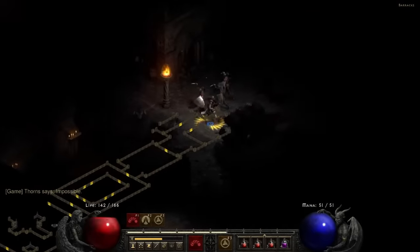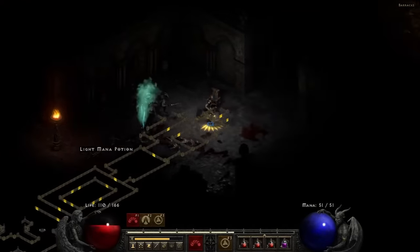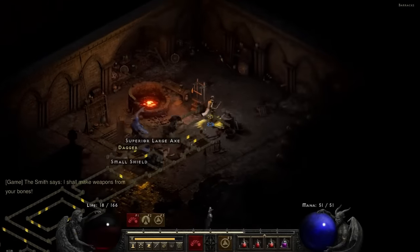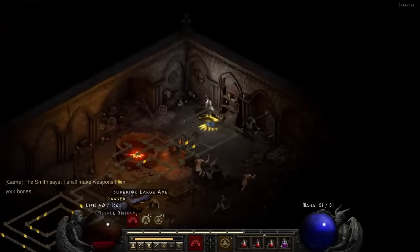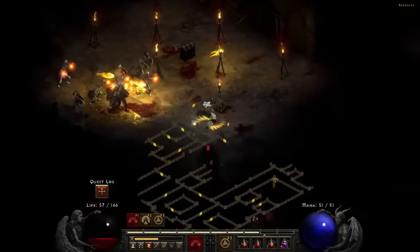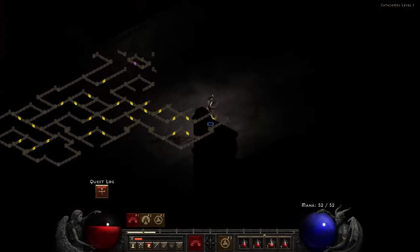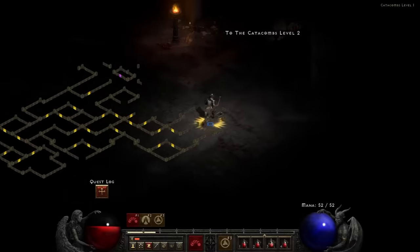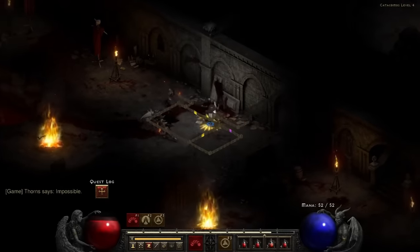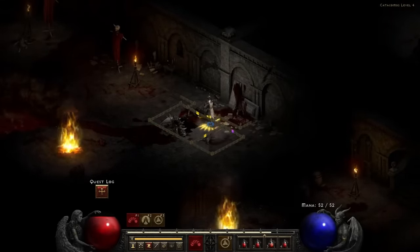Not much to see here. The enemies here all die in one hit, so I can simply run through the area collecting experience. Even the Smith — a mini-boss that's known for being difficult for any character who doesn't have the proper gear — goes down in three hits. Has Diablo 2 always been this easy? Don't get me wrong, there's still a few issues. The skeleton mages are a complete pain. But at this point, this run has just become a speedrun — without the speed. I push my way through the catacombs, and before you can say 'stay a while and listen,' I'm sitting outside Andariel's door. Time for a proper boss.